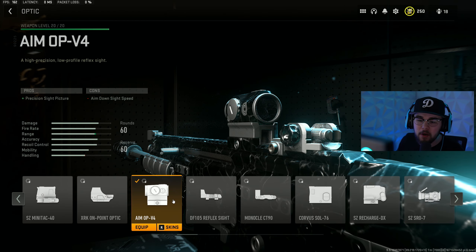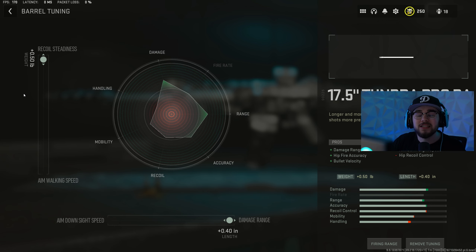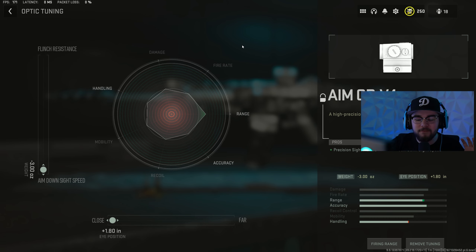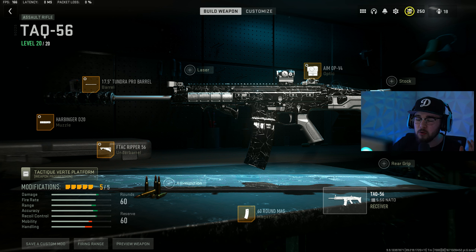For the last TAC-56 attachment, my favorite scope in all of Warzone 2: the Aim OP-V4 — least visual recoil I've used, super clean. Tuning: Harbinger D20 fully maxed recoil smoothness and bolt velocity; Tundra Pro barrel fully maxed recoil steadiness and damage range; F-TAC Ripper 56 fully maxed recoil stabilization, bottom bar at zero; Aim OP-V4 zoomed to close and fully maxed ADS speed. That's my full TAC-56 — one of the best assault rifles in the current meta.